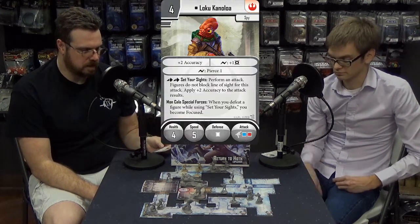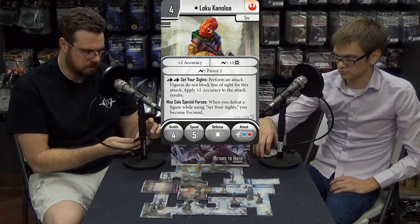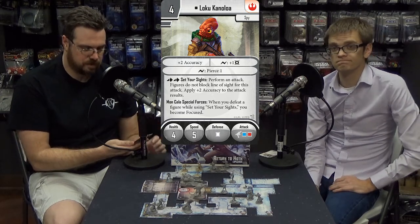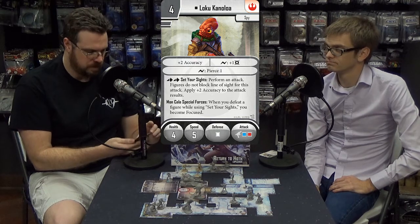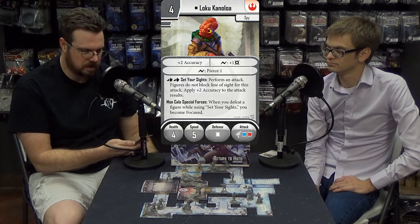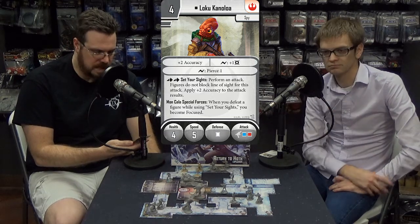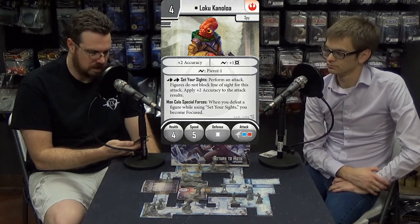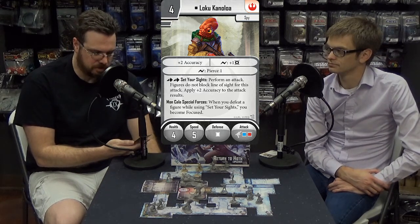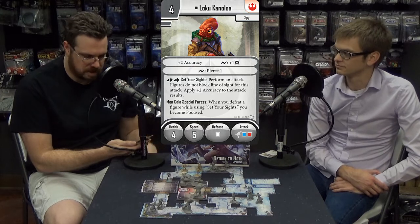Next we got Loku Kanaloa, our new Mon Cal rebel. He's unique, of course, and he's got a spy keyword. He's got a passive plus two accuracy, and then he surges for plus one damage and pierce one. He's got four points and has a double action ability called Set Your Sights: perform an attack, figures do not block line of sight for this attack, apply plus two accuracy to the attack results. Kind of a sniper ability there. And then he's got Mon Cala Special Forces: when you defeat a figure while using Set Your Sights, you become focused. Nice — action economy.